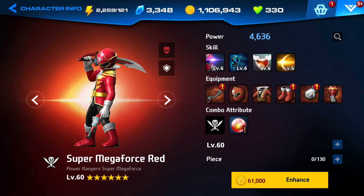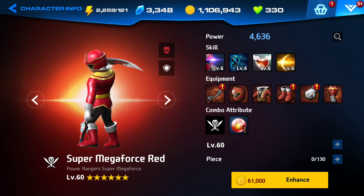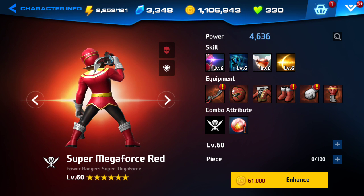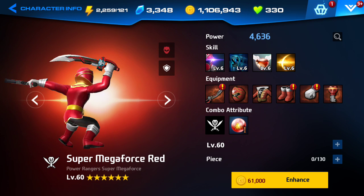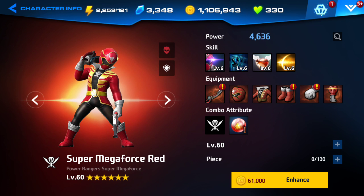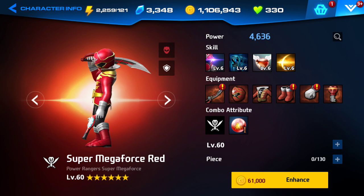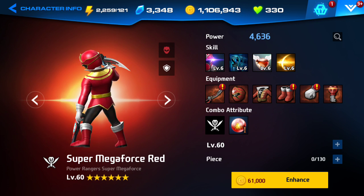If you get 130 pieces you get a six star five plus, so that's the highest rating in Power Rangers All-Stars — six star plus five. That's crazy and pretty busted; that means they're prepping for seven stars. Anyways guys, thanks for watching this six star reveal because this was legit very grindy — a lot of work. Please like and subscribe, and that's pretty much how you get a six star.